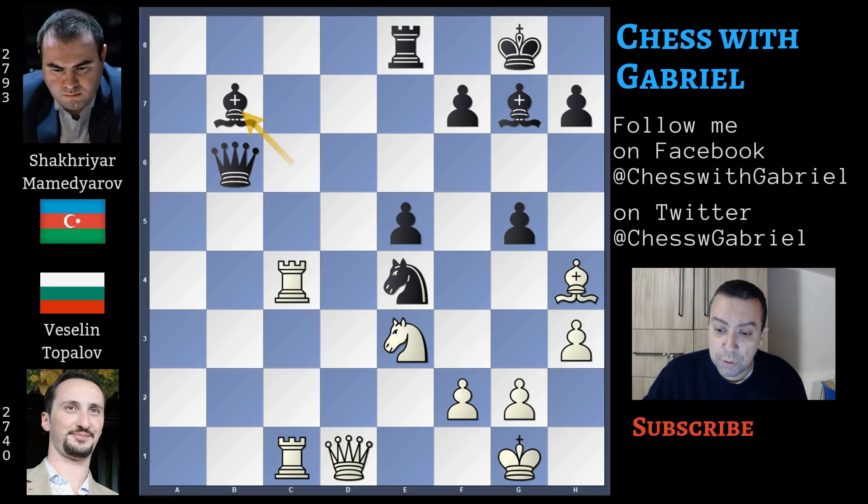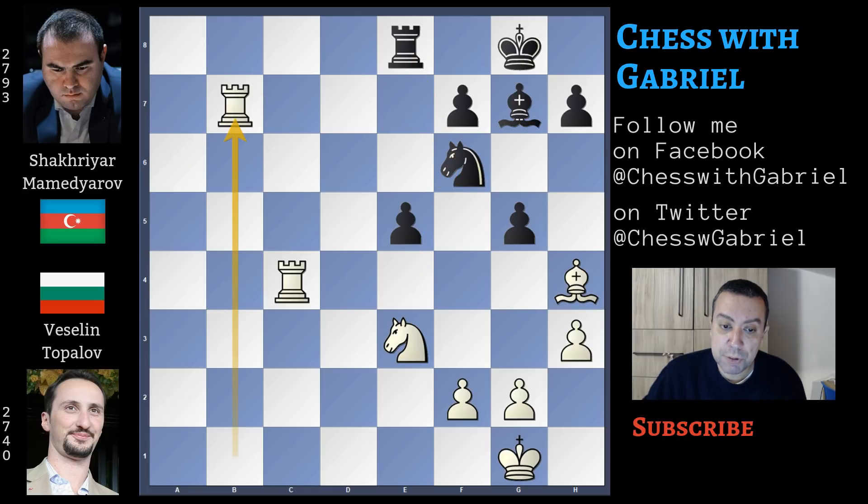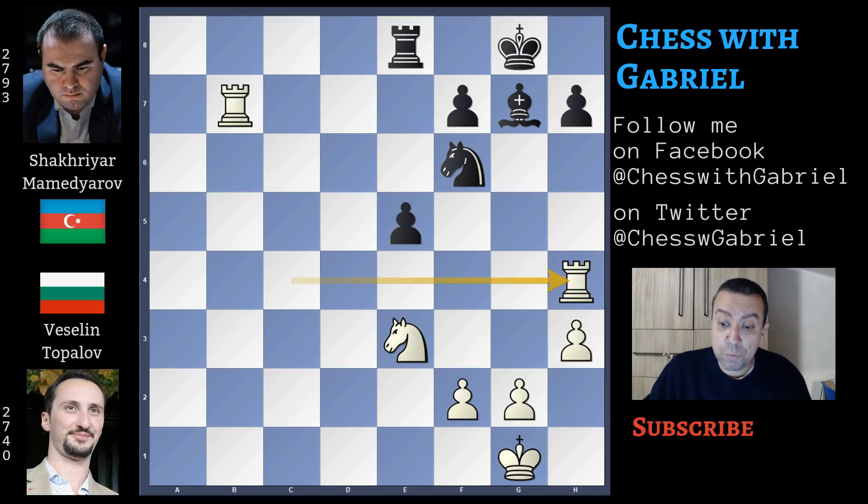Again rook to b1, again attacking the queen. Queen back to a6. Queen to d7, attacking the rook. Knight to f6, protecting the rook and attacking the queen. But the queen captures on b7. Queen captures. Rook captures. The pawn will capture, and rook captures on h4. So, three pawns against three pawns, and white has equality — but move after move, white's position will become stronger and stronger, and soon black's position will become impossible to hold.